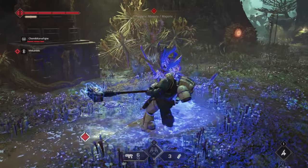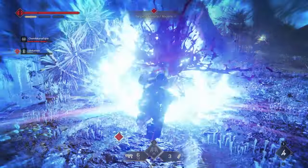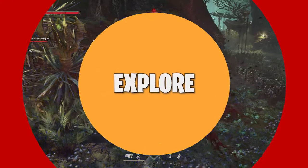As soon as you break their stance, their call is interrupted and you can just go to town on them. The higher the difficulty, the more important it is for you to do this.